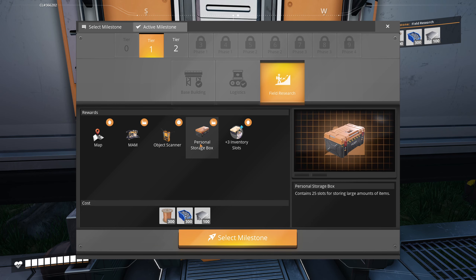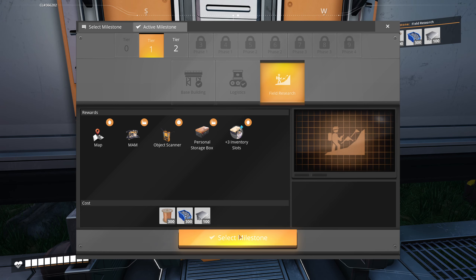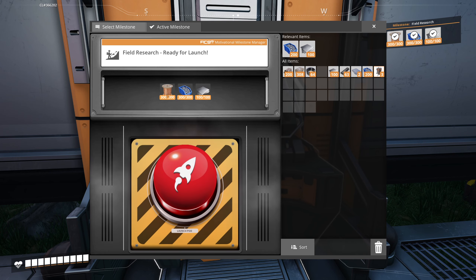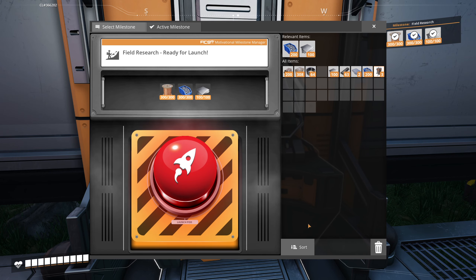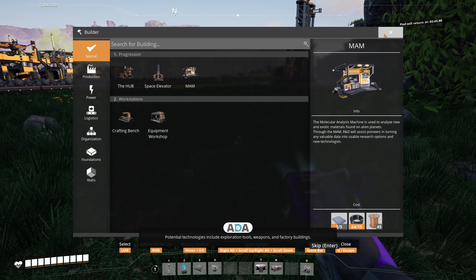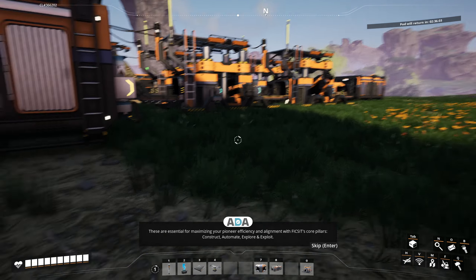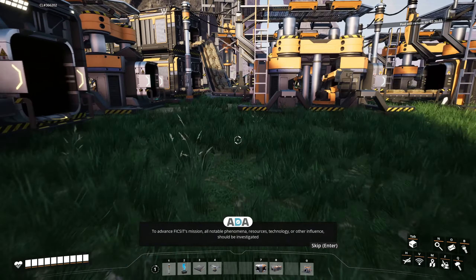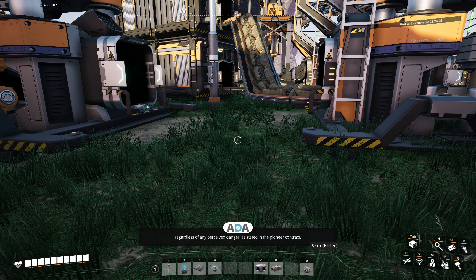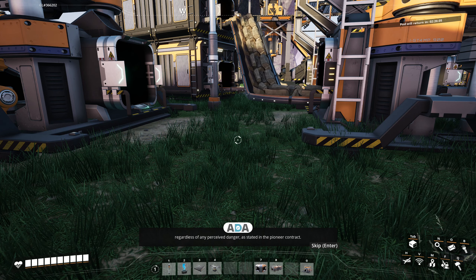Before we do that, I gathered up some materials. We can get the map, the MAM object scanner - never really used those - personal storage that'll help, and three more inventory slots. We'll select that one and activate it. Let's drop all these in here. Milestone reached: supply the Molecular Analysis Machine - referred to as the MAM - with local resources to research and develop new technologies. These are essential for maximizing pioneer efficiency and alignment with FICSIT's core pillars: automate, explore, and exploit.